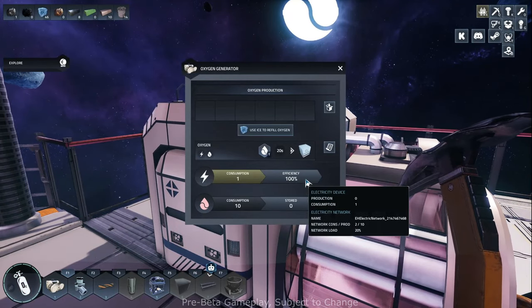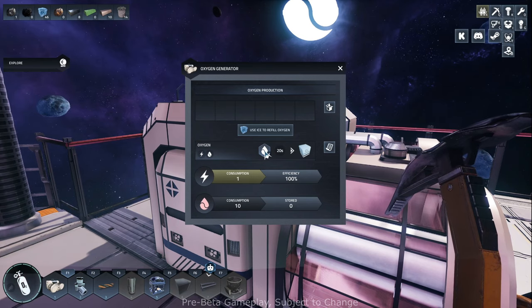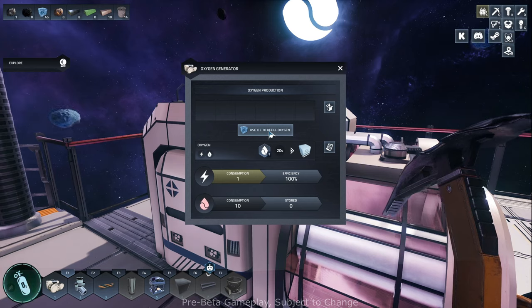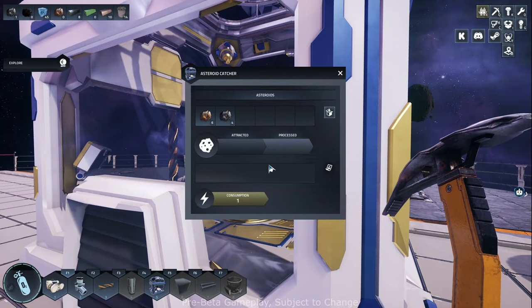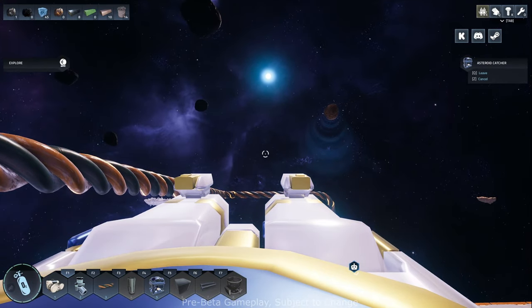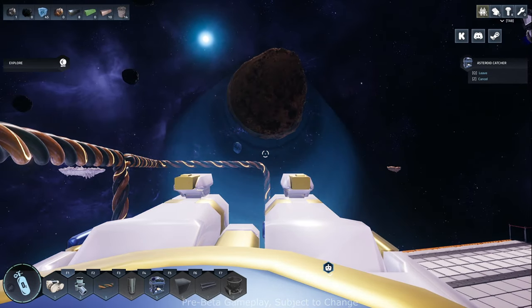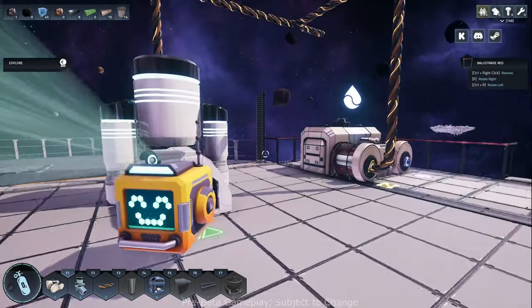Let's see what it says now - it says 100% efficiency. I don't know what it's really doing. Oxygen tank - okay, what is this? Water? Interesting. We may need to produce some water and pipe water in here. I think there's something in the tech tree that showed that. I'm going to keep coming in here to make sure we're doing our asteroid catching. Eventually we'll be able to automate this - we won't have to keep doing this manually.